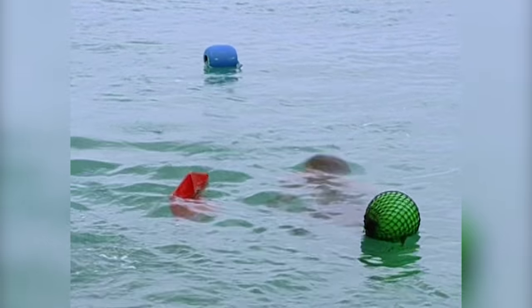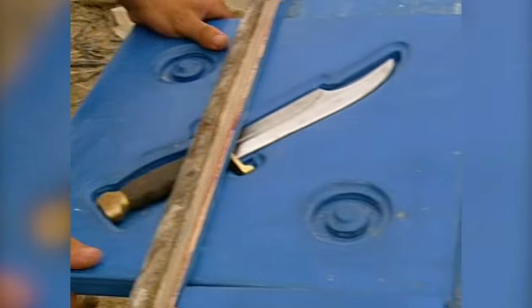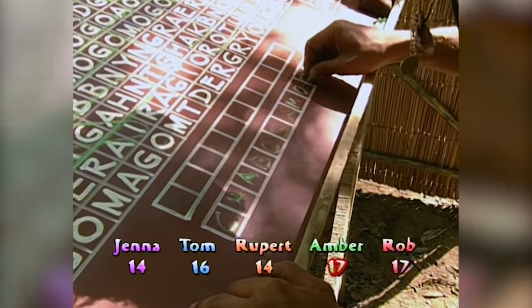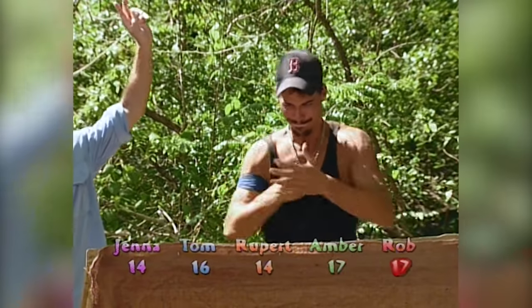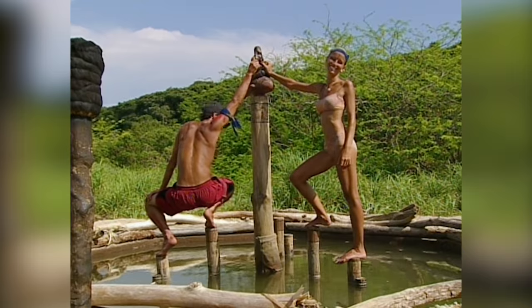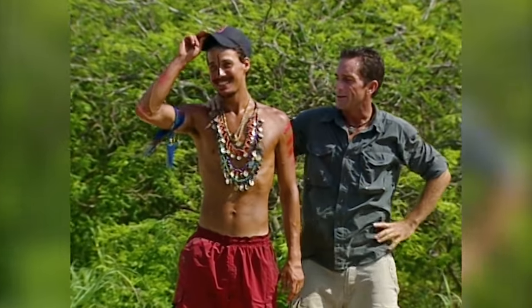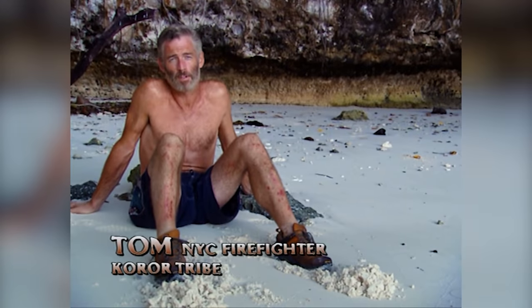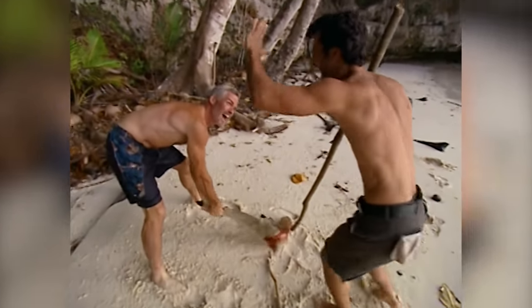Season eight, Survivor: All-Stars, is kind of similar to Colby's story in season two, because Boston Rob runs the game top to bottom and wins four individual immunity challenges during the merge that he probably doesn't need to win all of. But unlike Colby, he doesn't have a moral conundrum when picking who he sits next to in the final two, as he is completely in love with Amber and of course he's going to pick her. She does end up beating him in a four to three vote, but it doesn't matter in the long run as he ends up marrying her, and they are still married to this day with four kids.